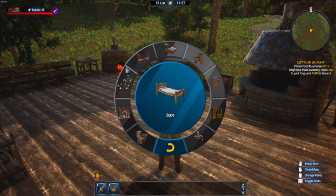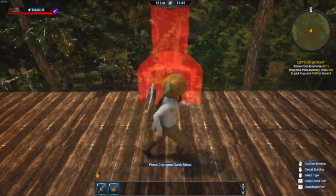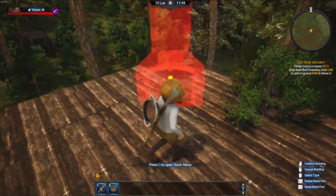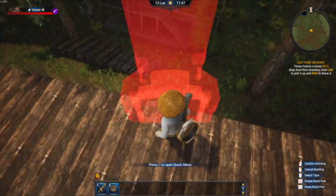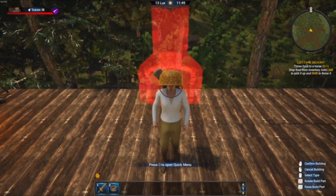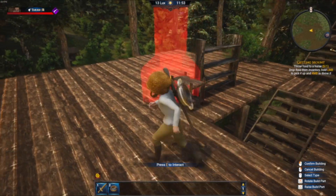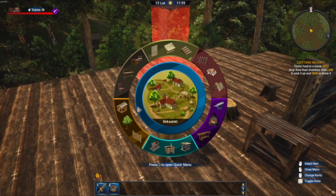The fireplace will never go in. Even if I can get it to turn blue, it won't let me place it. My guess is you've got to have one of the fancy walls in for it to work, but I did get it to go blue once and it still wouldn't place. That was another thing I found.